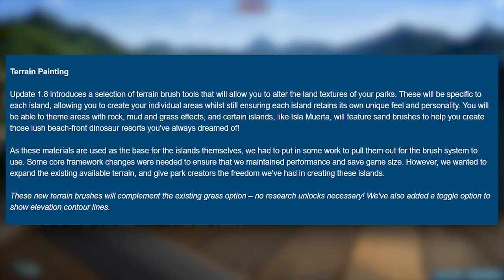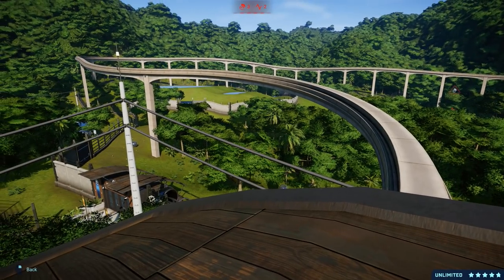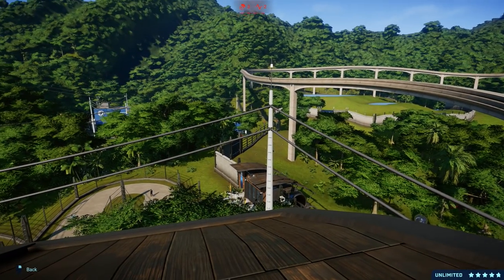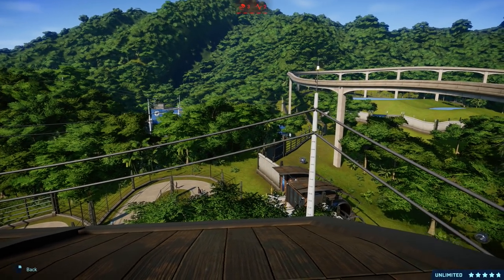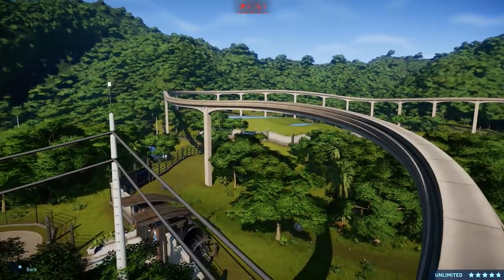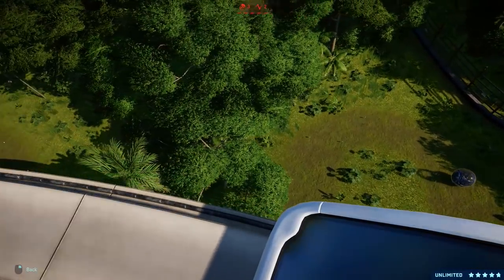'We've also added a toggle option to show elevation contour lines.' That little line there — the Baryonyx is incredibly happy about that too. Basically, instead of us guessing whether something's flat when we're placing a building, we might actually be able to see it. So I'm really, really happy about that.